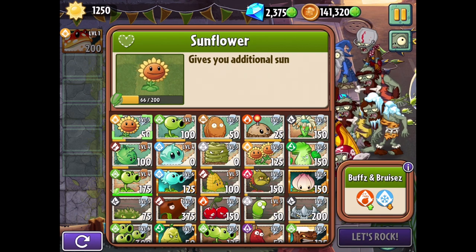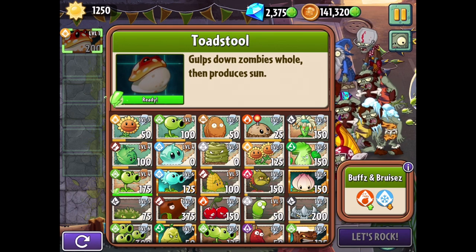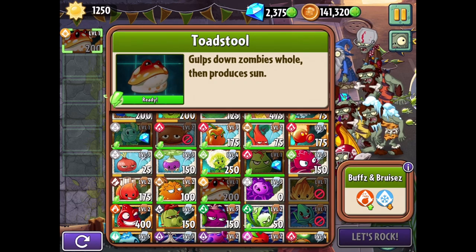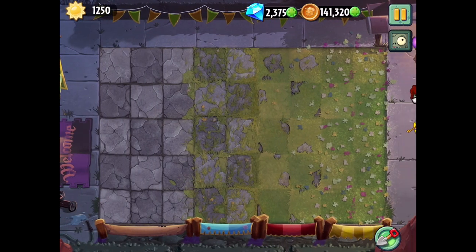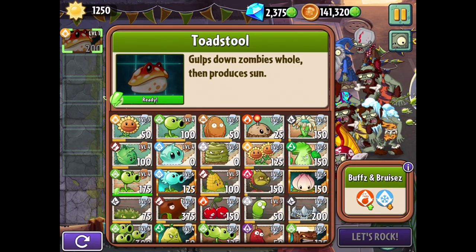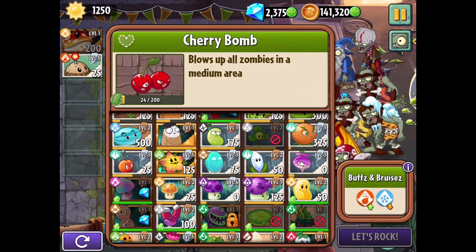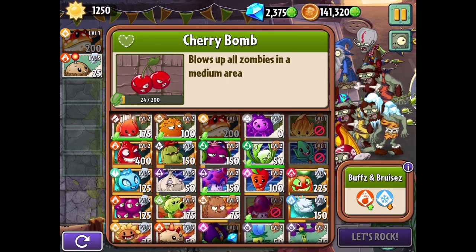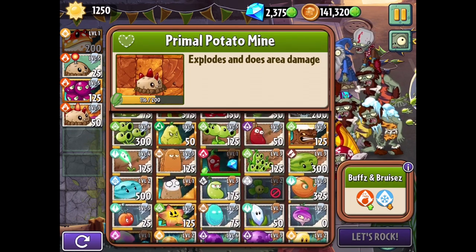Right now we're just going to check this out and see how it goes with the Toadstool. It gulps down zombies whole, then produces sun. So maybe we don't need too many sun plants — it's sort of like a Chomper that produces sun. There are no boost panels. For Explosive Plants, Potato Mines and Grape Shot are probably our best bet. Looking at the options: Grape Shot, Primal Potato Mine, and imitating that Primal Potato Mine will probably be best.